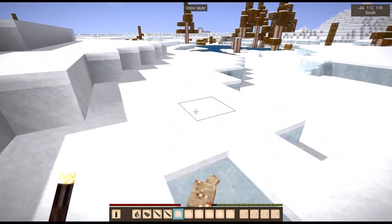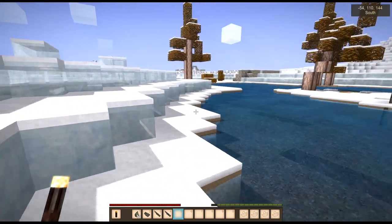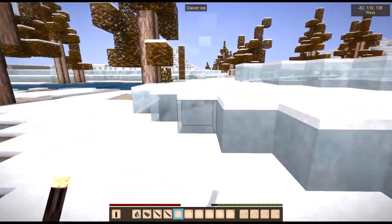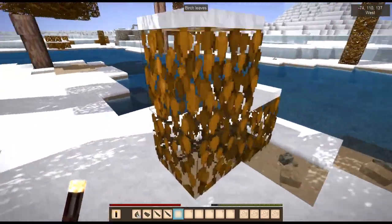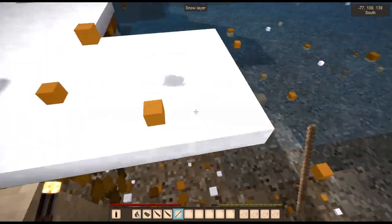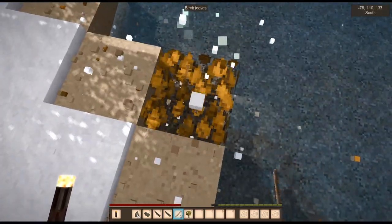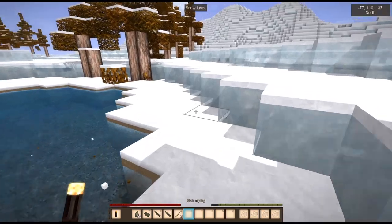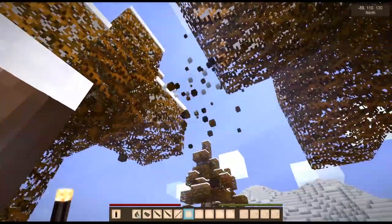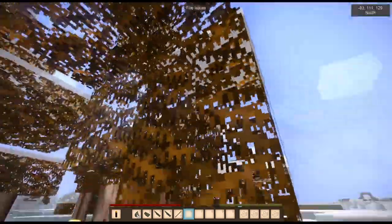Inventory space is going to be at a premium, folks, don't forget that. Oh, there's ruins right here — that's great, that's awesome. I'm going to break all the leaves I see. I think there is a small chance of getting sticks from just the regular leaves — let me know in the comments if I'm wrong so I don't waste time on it. I can also get saplings from the regular leaves, which I can then plant. This is going to take a long time for the trees to grow back. This is actually like a spectacularly brilliant start.